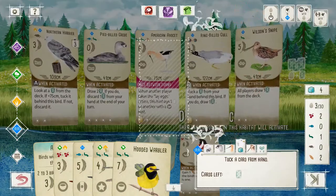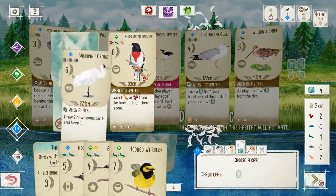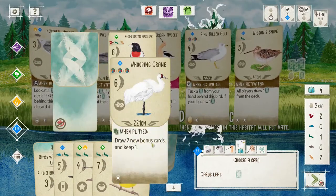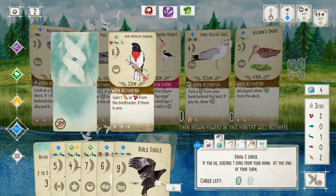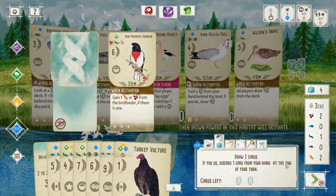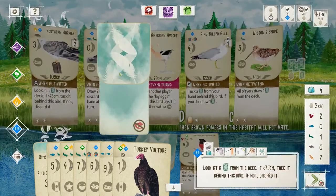Tuck a card. Cedar Waxwing is garbage. Choose a card, random. Whooping Crane — well, that ship has sailed. Would be a fine one, but I can't play it. Draw two: Turkey Vulture — oy, that's better early game.